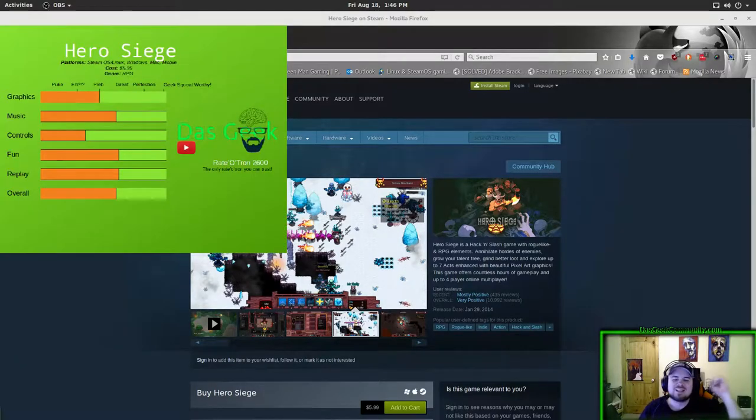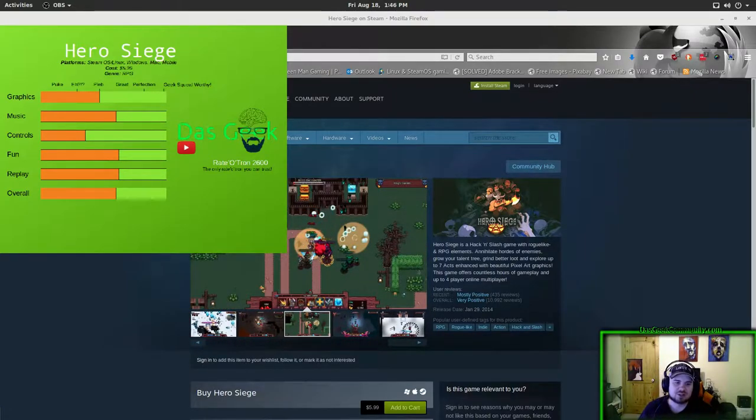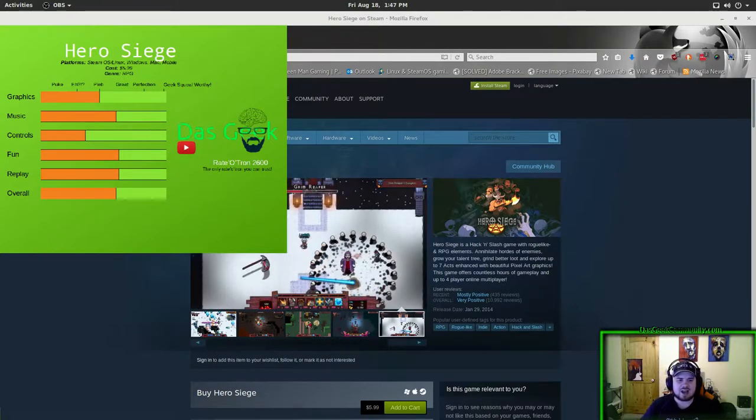Welcome to Dasgeek. Let's play some Hero Siege. Hero Siege is a hack and slash game with roguelike and RPG elements. Annihilate hordes of enemies, grow your talent tree, grind better loot, and explore up to seven acts with enhanced beautiful pixel art graphics.